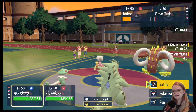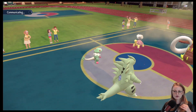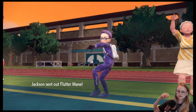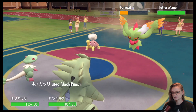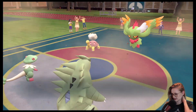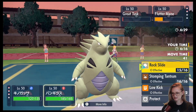So Endeavor takes the opposing Pokémon's HP down to whatever your HP is — you see it a lot on Focus Sash Pokémon. The Focus Sash brings you down to 1 HP, then you use Endeavor and it brings the other Pokémon also down to 1 HP. Rock Slide, you gotta hit — nice! We just had to make sure Torkoal went down so they'd be forced to bring Great Tusk in. Mach Punch Great Tusk, Rock Slide — Great Tusk goes down.